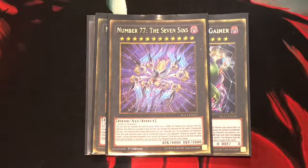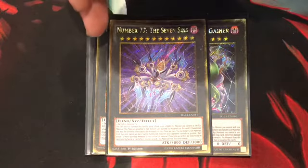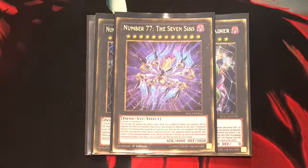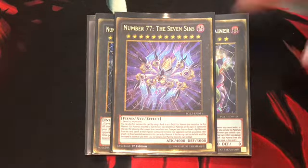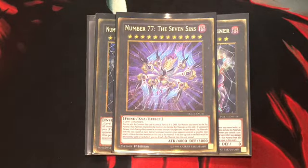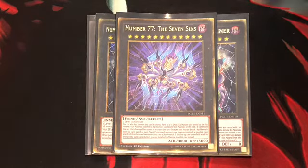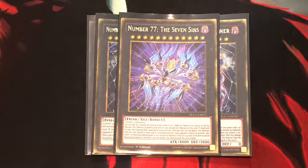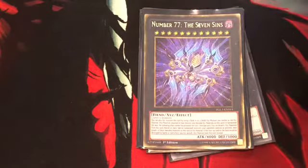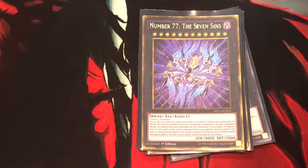Number 77, the 7 Deadly Sins: you use the rank 10, then rank 11, and finally go for the rank 12 via XYZ climbing. Because of the climbing, you cannot activate its following effect the turn it's summoned. However, if you do manage to keep this card on the field, the next turn you can detach two materials to banish all monsters your opponent controls and attach one of them as XYZ material. If it would be destroyed by battle or card effect, you can detach material to negate the destruction. Number 77 is harder to set up, but if you keep it on the field it's just ridiculous what you can do with it.